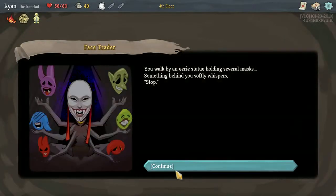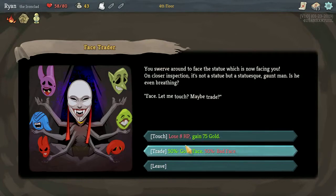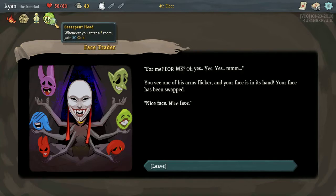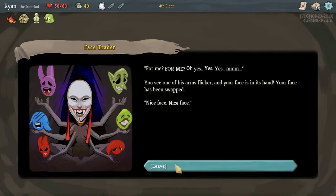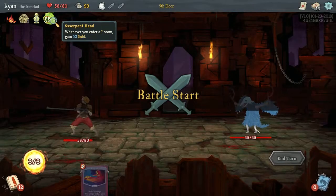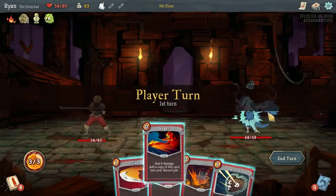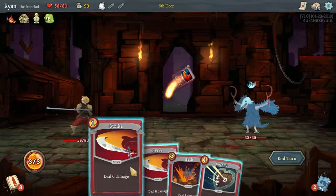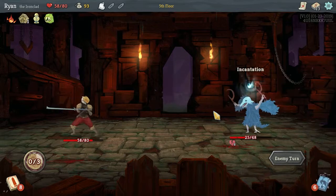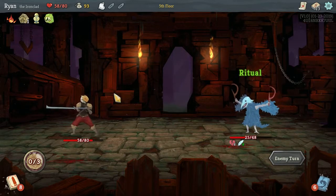If we could actually get the little bank relic, that'd be really good. We got the relic — whenever you enter a question mark room, we'll gain 50 gold. So I got one of the good ones. Fair enough. We got a good relic for absolutely nothing. This also does incentivize us to go to more question mark rooms. I misplayed there a little — went for the vulnerable first and then hit the Anger, but I didn't. Oh well, it happens.